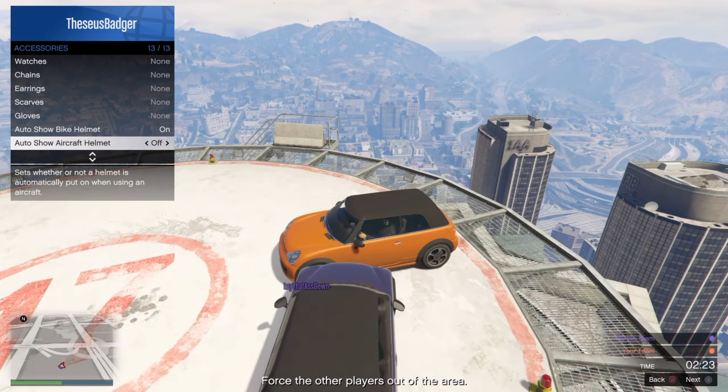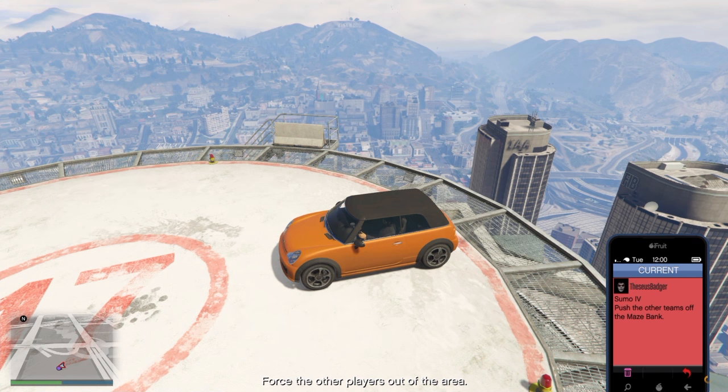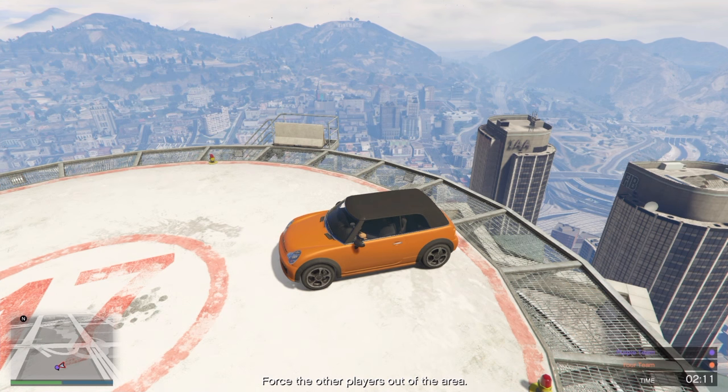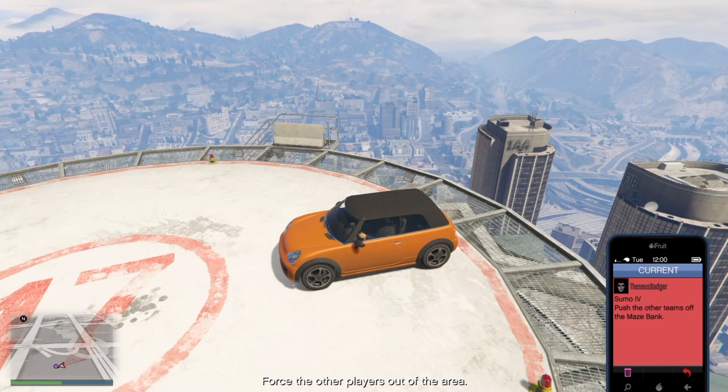Then we're going to do the same thing to the next one — auto show aircraft helmet — just keep clicking it until it lands back on. Then from there we're going to close the menu, pull out our phone, and we're just going to quit the job. Opening my phone, go to job list, pressing square, and 'are you sure you want to quit?' — pressing X and quitting.